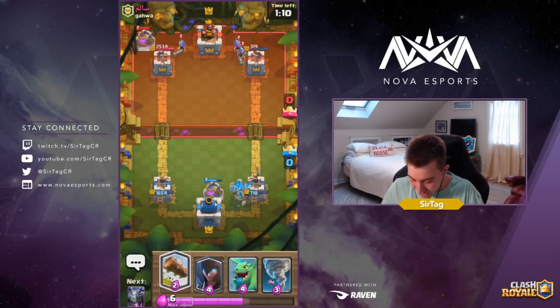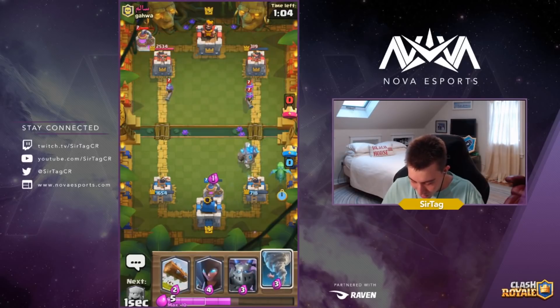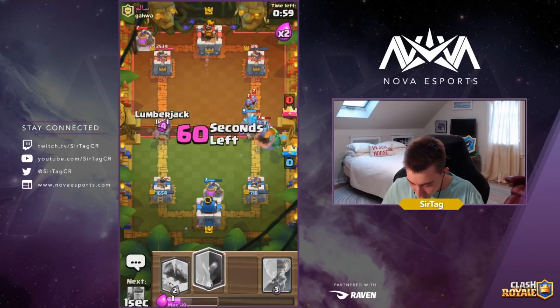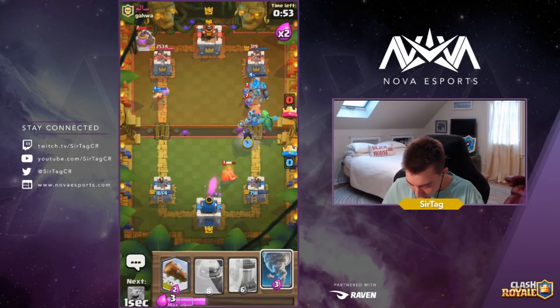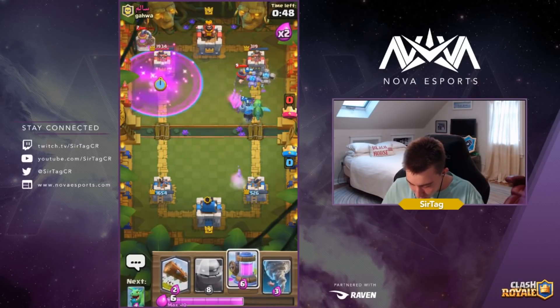Notice how he actually had to split his Musketeers because he doesn't know if we have a huge spell. Little to his knowledge, we don't — so if he dropped them in one lane it would have been very hard to deal with. We have to make sure we do not get three-crowned or lose that left-hand tower, so we're dropping our Lumberjack.